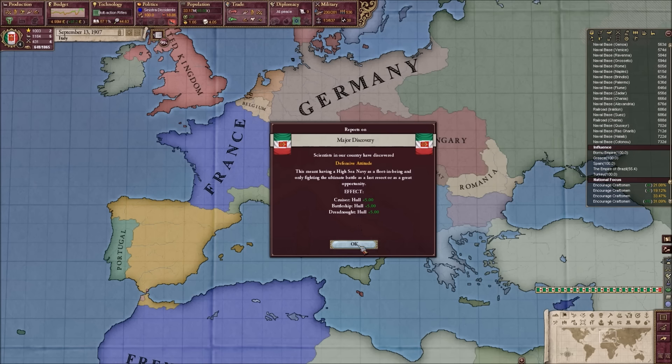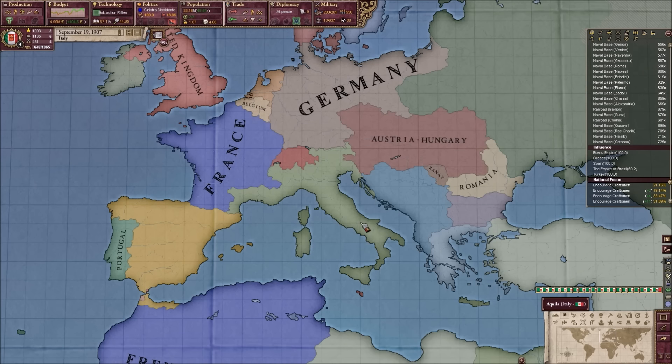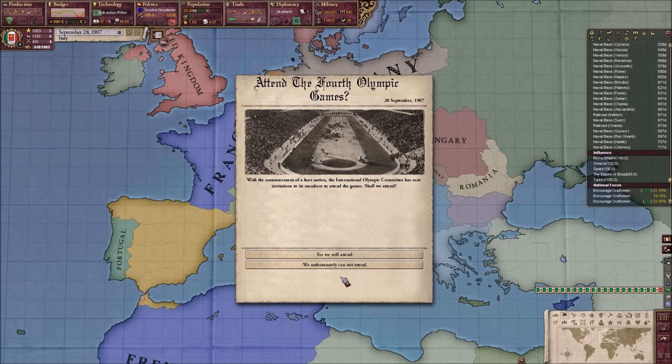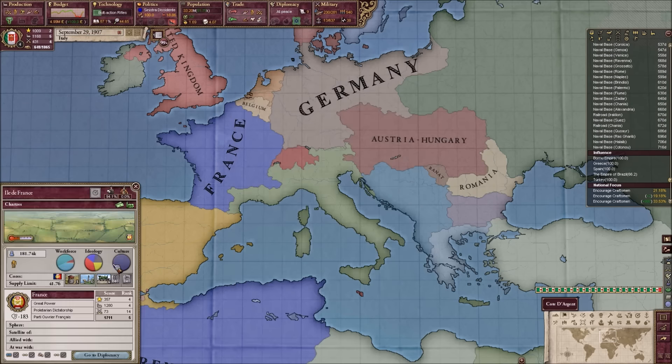That cruiser hull, battleship, and dreadnought hull - all very nice. Granted, we have none of them, but whatever. Attend the 4th Olympics. Of course.